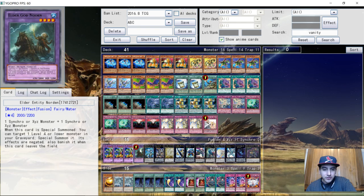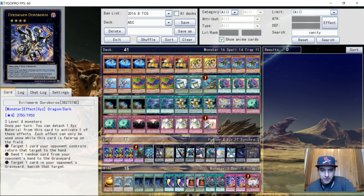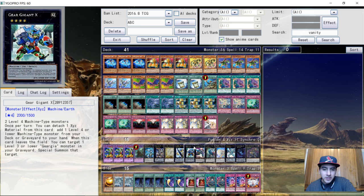Extra deck: triple Buster Dragon, one Norden for Instant Fusion. He plays Lightning Prime and Utopia so he can go into Lightning twice, one Orcust Boros — you can make this since you spam Rank 4 and Level 5 quite easily — very good card. Mini Trishula, one Gear Gigant X to search what you need, one Castel, only one Direwolf, one Tsukuyomi to start combos, one Emerald, one Dweller, and one Rhapsody in Berserk.